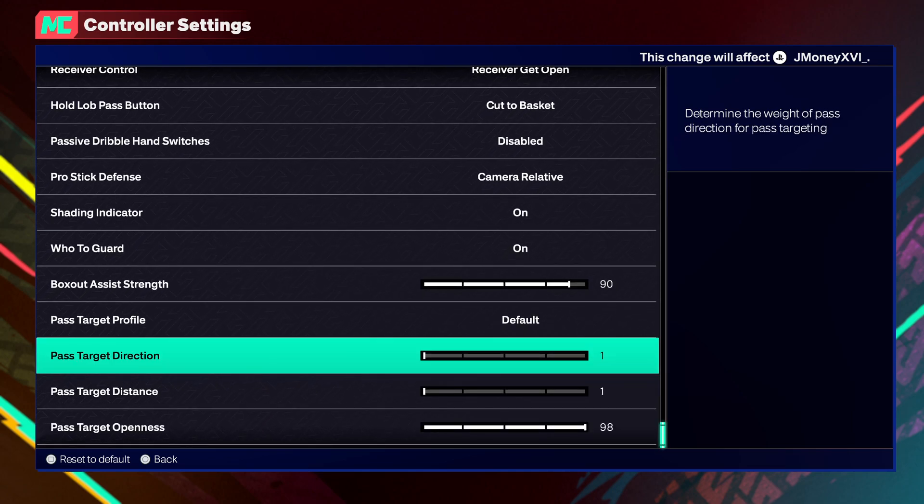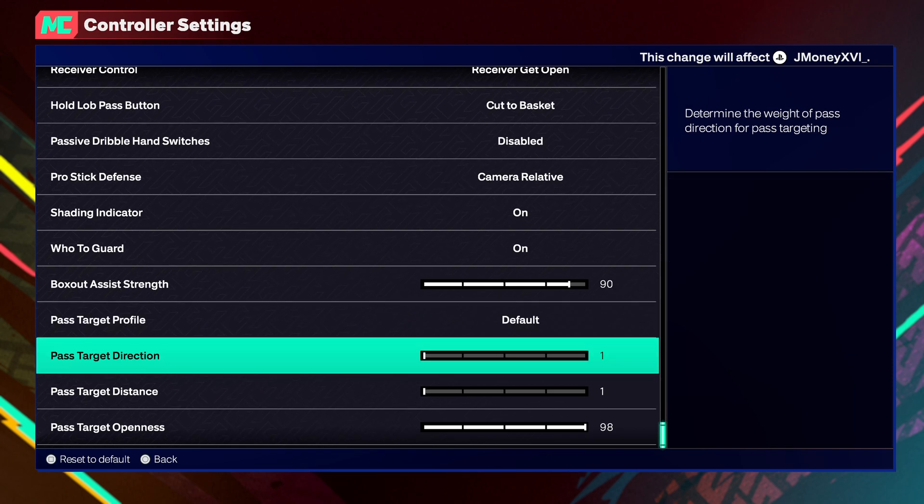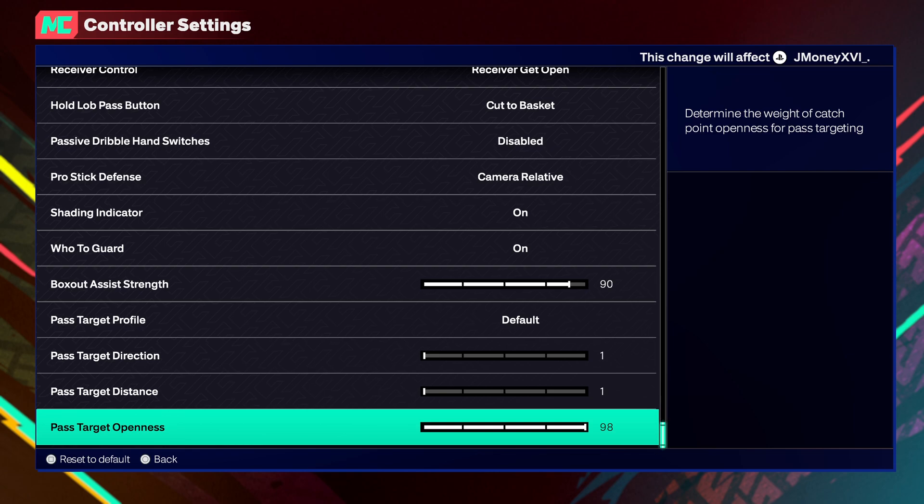This is the real stuff — this is what you really want to know. The Pass Target Profile: Pass Direction — at max something like 15. I have mine all the way down to one, but at max like 15. Pass Target Distance — same thing, at max like 15. Because you obviously want to pass to the most open person. So same scenario — if the lock is hawking somebody, the game is gonna get alerted and actually pass it to the guy that's more open.